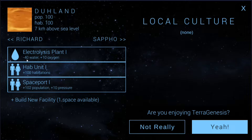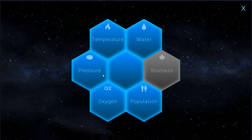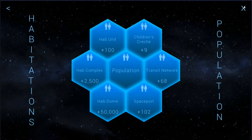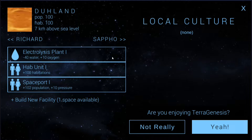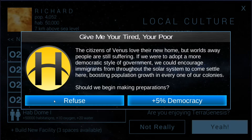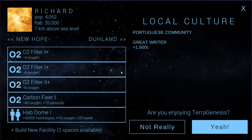Speaking of hab domes: it's minus 40 water, plus 10 oxygen. We could build two hab domes here, and one more electrolysis plant would offset it, but that would produce 20 oxygen. So we're not ready for hab domes here yet. We'll do hab domes once I get the oxygen stabilized. What can I build that'll stabilize oxygen faster? There's a carbon fixer — minus 40 oxygen, plus 10 pressure — that's not a bad idea, but I'm not sure I want to do another carbon fixer.